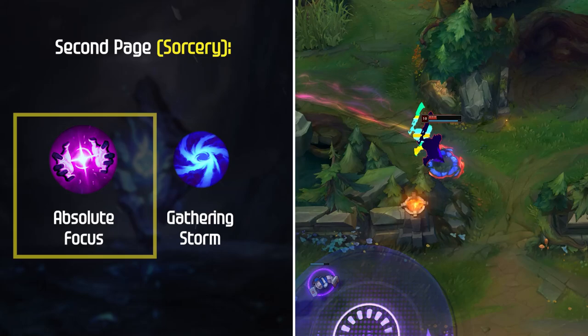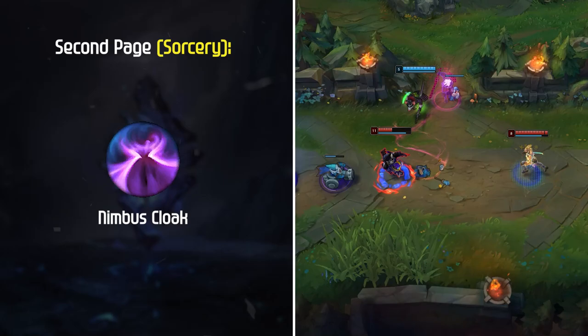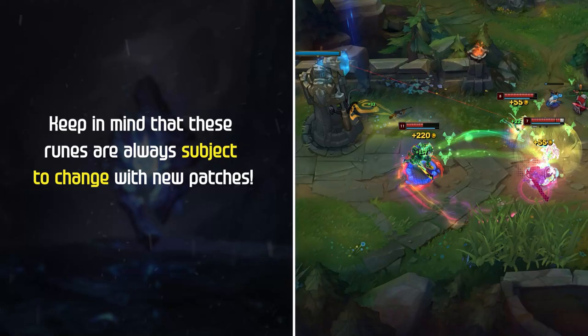Lastly, Nimbus Cloak is another option for an extra burst of move speed along with the blue smite. Keep in mind that these runes are always subject to change with new patches — these are just the main runes being run by the best Ekko players right now.